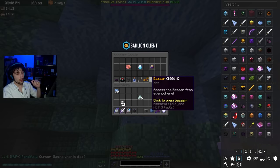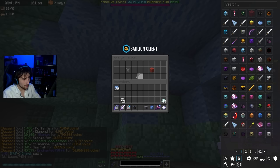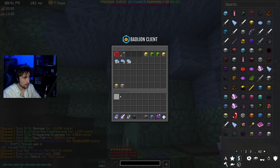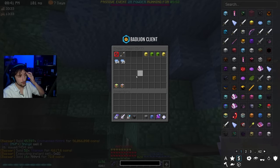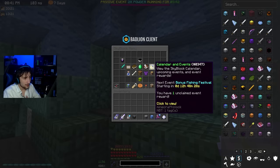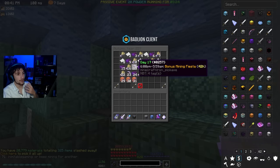We got another 30 refined mithril — pretty much 80 mil. Let me just sell this and put the rest away. I'm going to store everything we get throughout Jerry's term in here. We're up to 301 million now, that is awesome. And I believe there is a second mining fiesta soon — yes, another one in 42 hours.